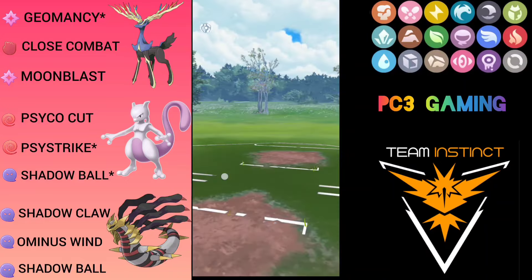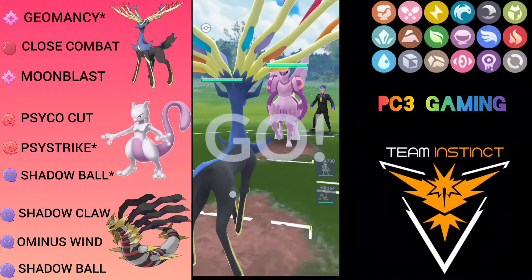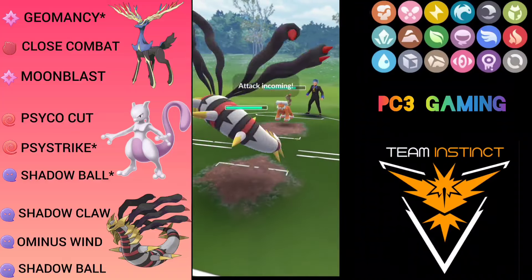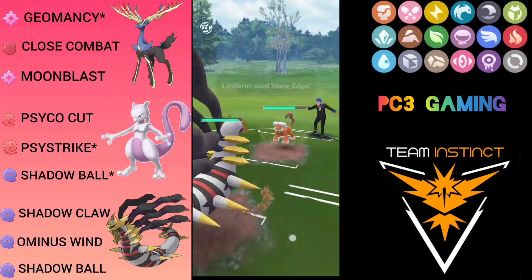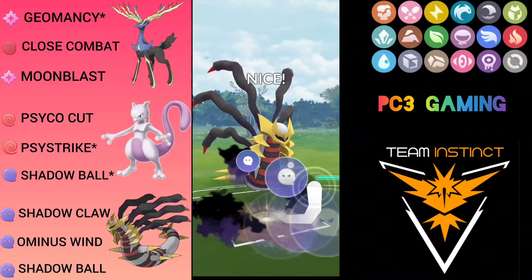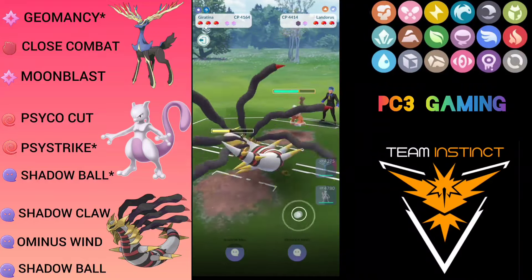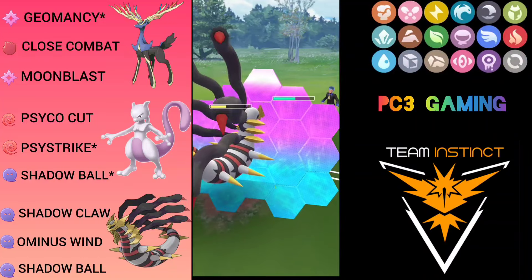It's Zerneas vs Palkia — a dream lead. Let's see the safe switch. He safe switches into Landorus. This time I swap out correctly and go for the Ominous Wind bait. He throws Sandsearstorm — hopefully I grab the shield — but he throws Stone Edge, which was very surprising. He might shield thinking I'm going for Shadow Ball, and he does shield. Very good for me. Now I'm going to send the Shadow Ball, though I think I have to shield here even for a Sandsearstorm.